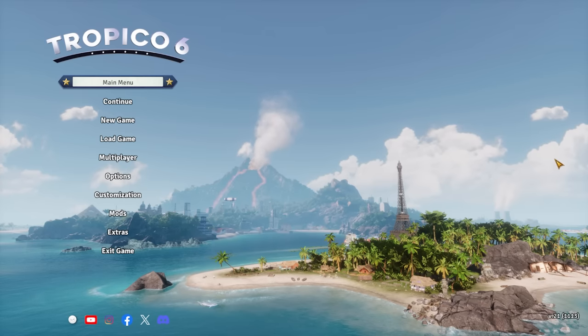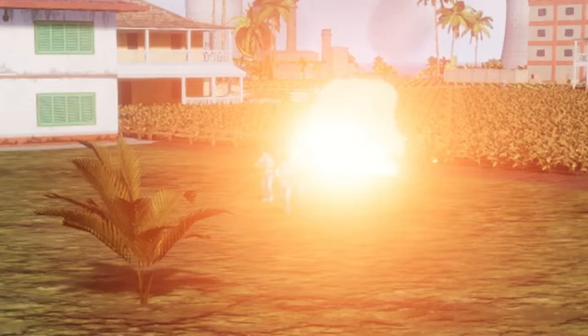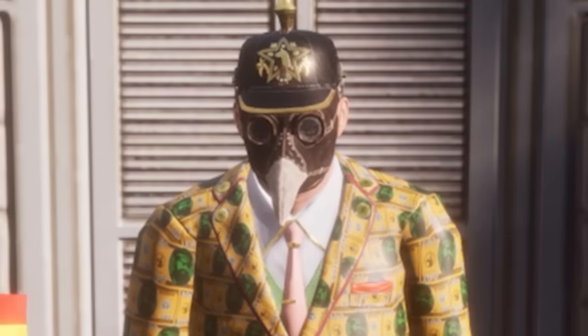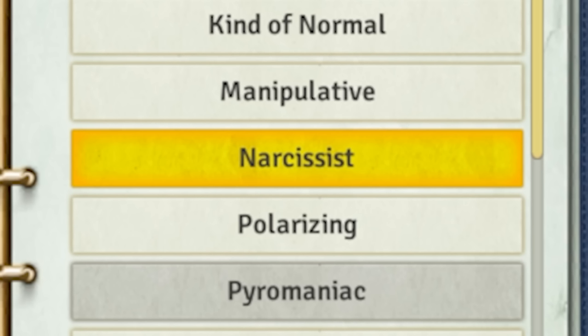The first thing to do in Tropico is to customize our president — someone who can lead our great nation into prosperity, peace, and hopefully massive wealth inequality. Of course I know him; he's me. We also get to pick one of many traits for El Presidente, giving him a different bonus. Of course I chose the best one.